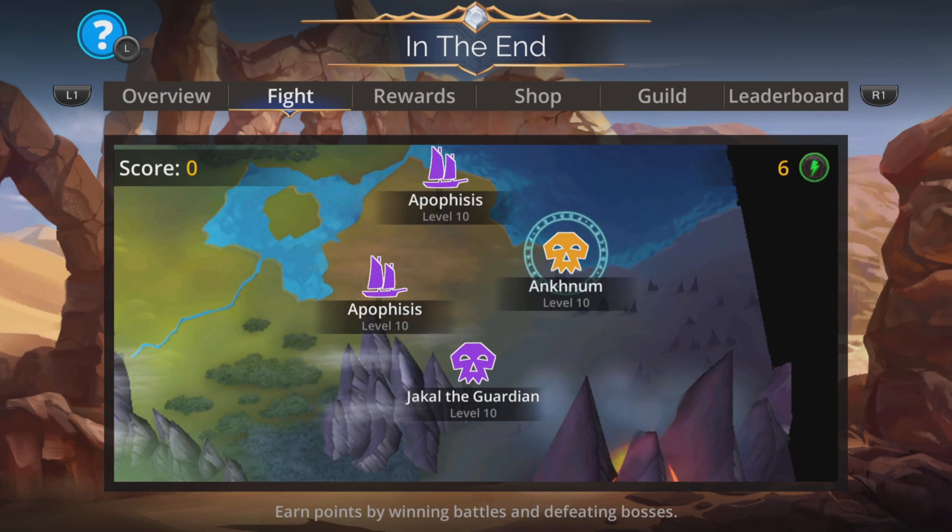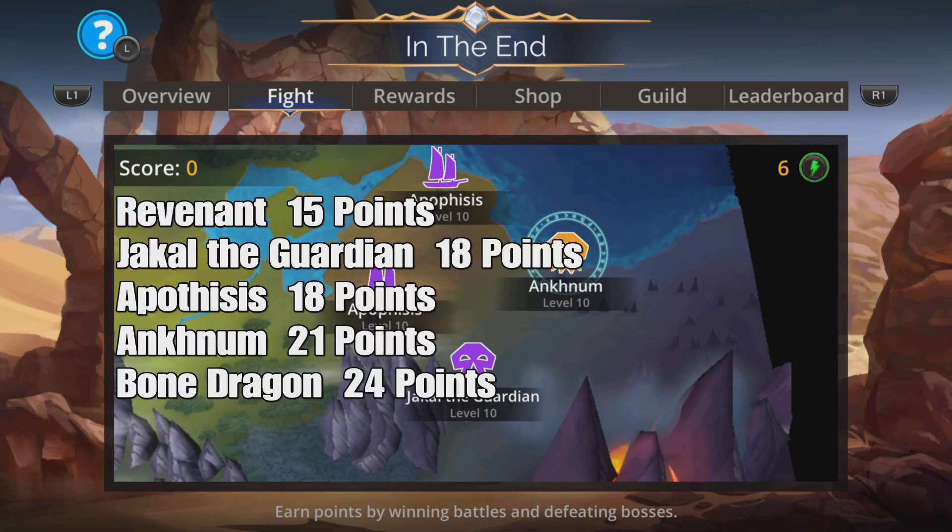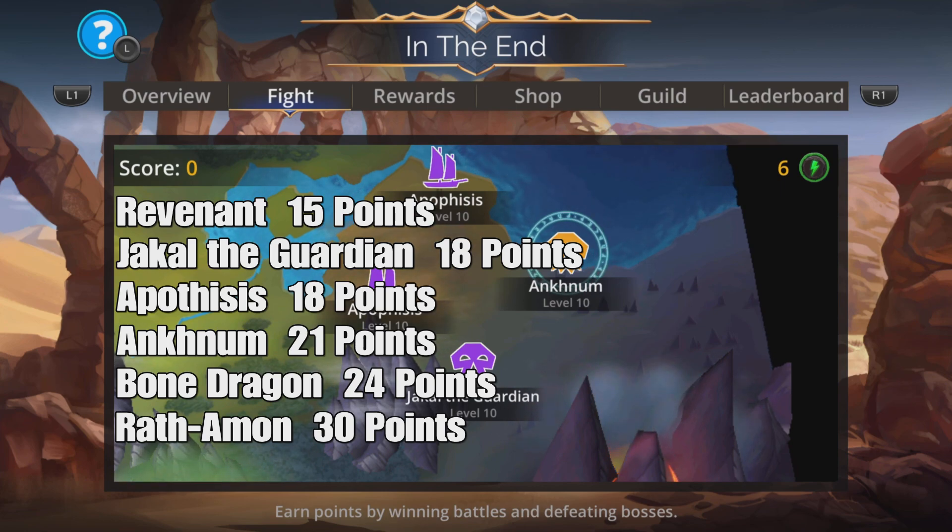There are six battles you can encounter during this event: Revenant, Jackal, The Guardian, Apothesis, Ankum, Bone Dragon, and Wrath-Amon. The first five battles are randomly chosen and they all have an equal chance of appearing on the map. But the battle against Wrath-Amon will only appear after the player wins four of the other battles.